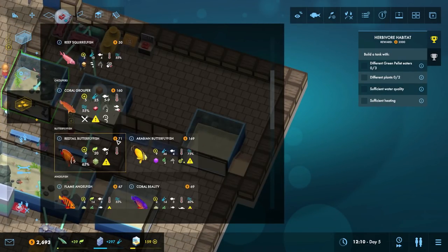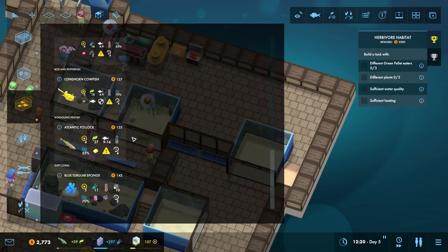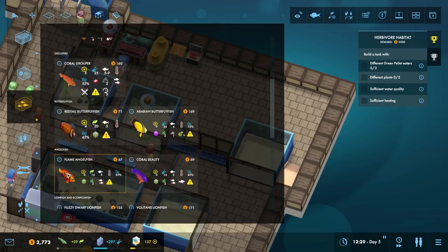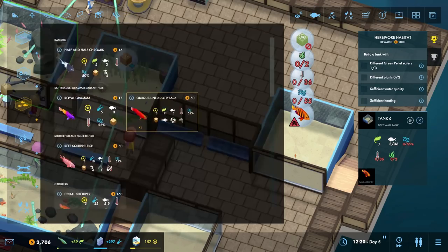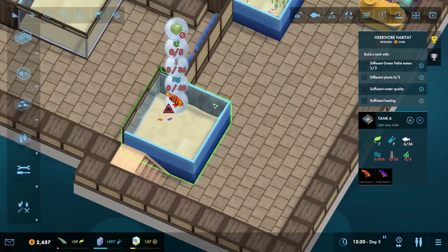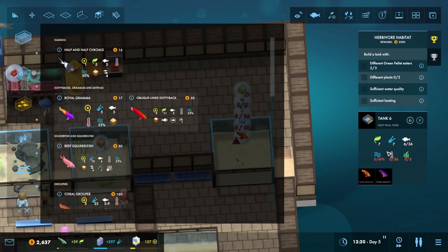They wanted three different green pellet eaters, and there's no particular reason not to use this tank for that. What kind of green pellet eaters are we going to go for? We've got exactly three: red-tailed butterfly fish, flame angelfish, and coral beauty. The coral beauty is a wimp but that's fine. Cannot be housed with another coral beauty, cannot be housed with another flame angelfish, but the red-tailed butterfly fish is fairly happy. So let's get one of each, and that's already brought us up to five.